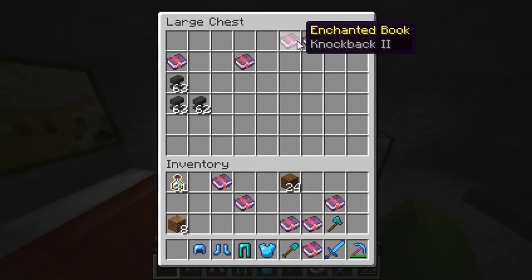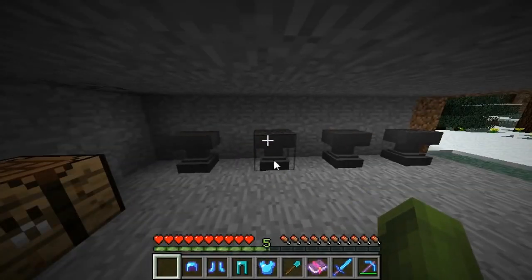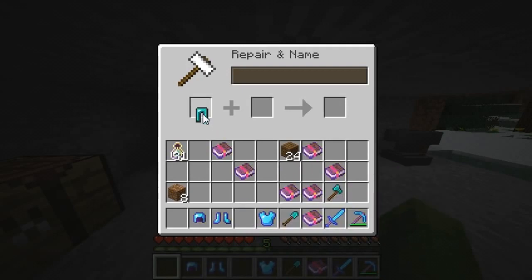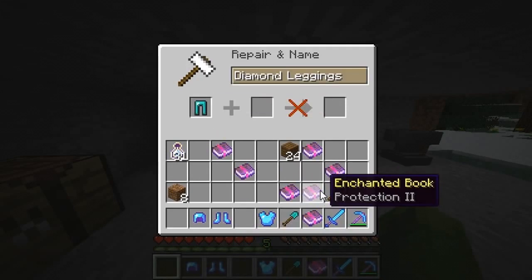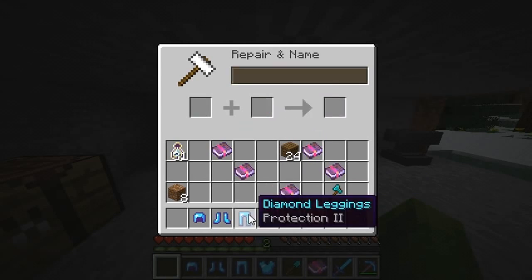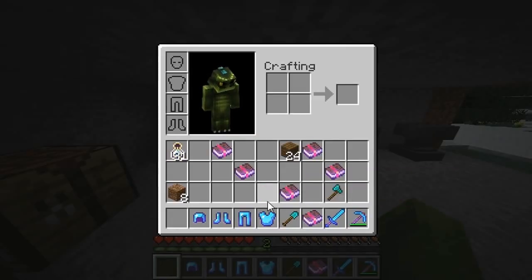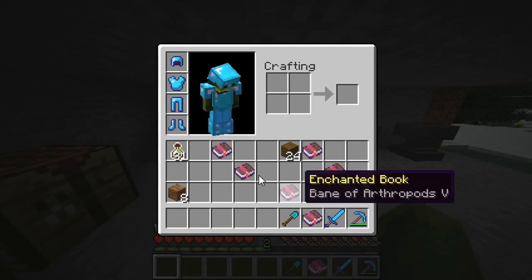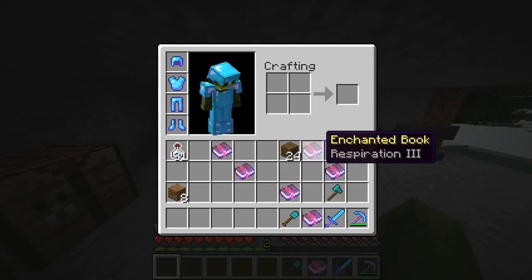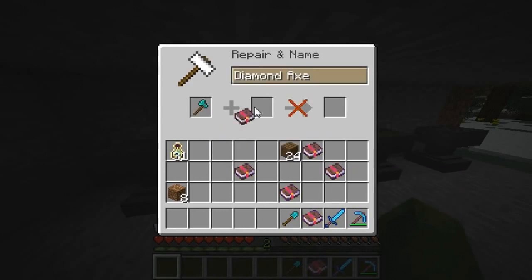Anvils are used to repair tools and armor. You can also enchant items with enchanted books, which is kind of a quick way to enchant your tools instead of using an enchantment table. The repair system is very good, but I wouldn't recommend repairing wooden swords or stone — it's more iron and above. Every time you do this, it comes at a small cost of experience levels, so make sure you have some good experience before using the Anvil.